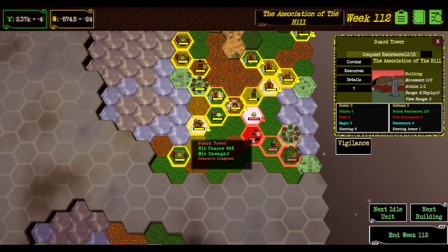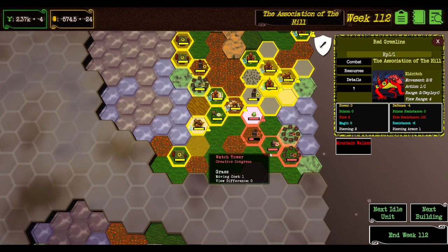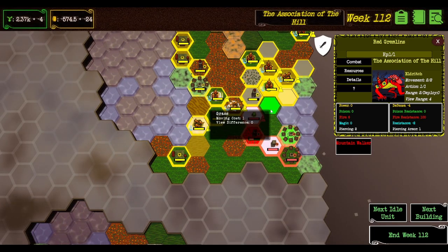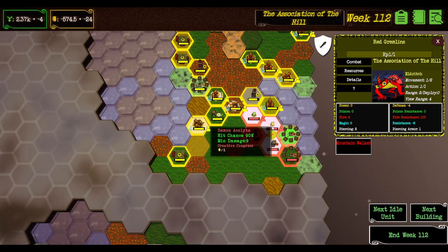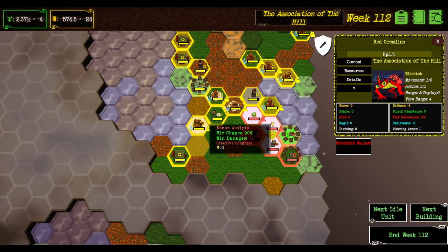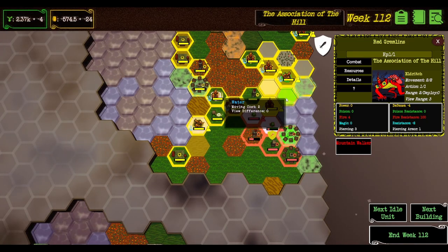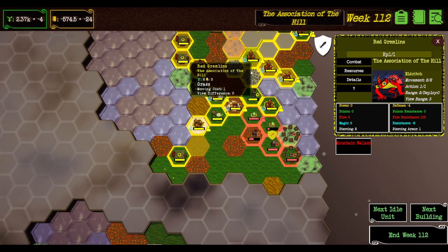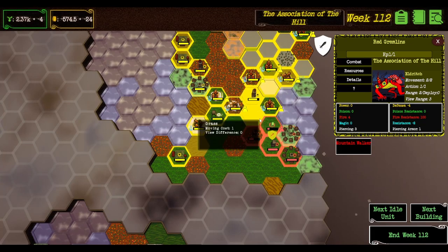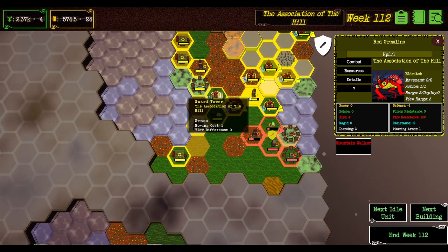Oh dear — disadvantage, foolish. Oh my word, from nowhere! What do I do? It's fine, everything is fine. Nice — that's how you do it. You need to get in there. The developer has told me this: get into the forest, make it back, then make use of your advantage. When it's red it's disadvantage, when it's green it's advantage.